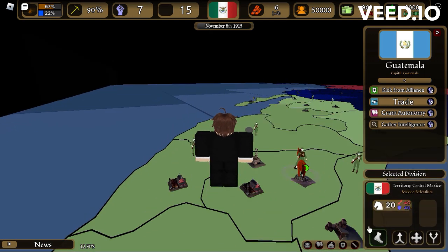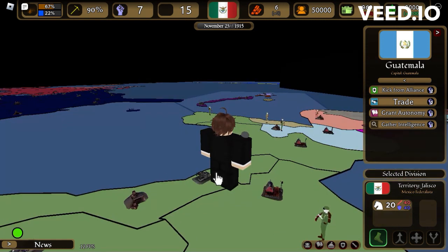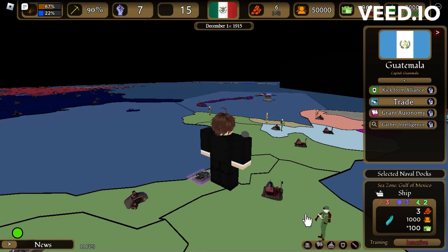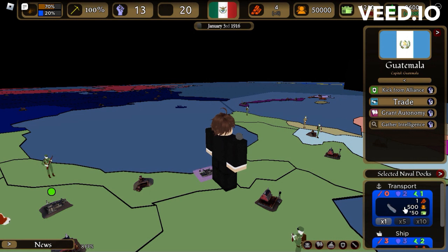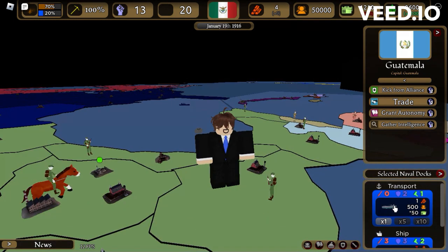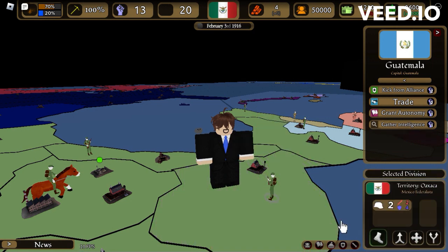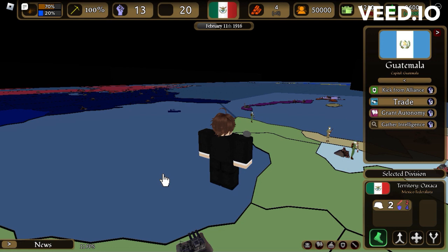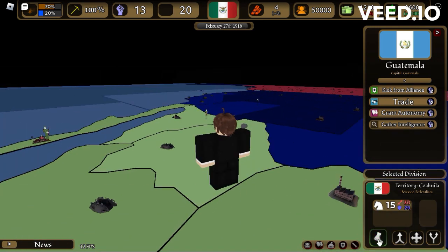Now let's invade Mexico. I'm going to show you, while we're invading Mexico, how to get from place to place. As you can see, it's a ship. If you want a battleship, you gotta choose this. But say you want to go from place to place — you go to transport. Then you do the same thing for the soldiers. I'll click on this, do that, and then click the soldier. I don't have a boat, but you go up to this and click the ocean where the boat is. And bam, you've got yourself a transport.